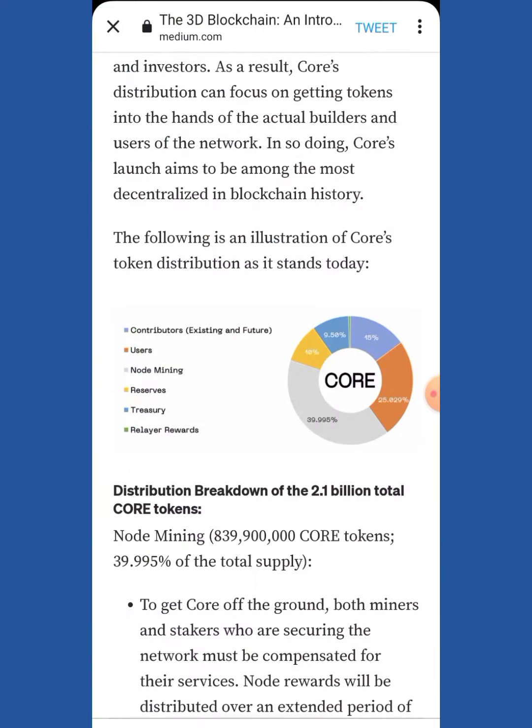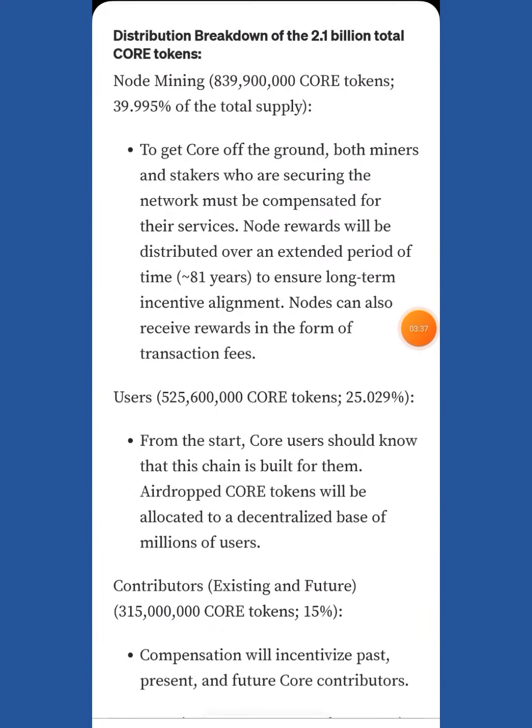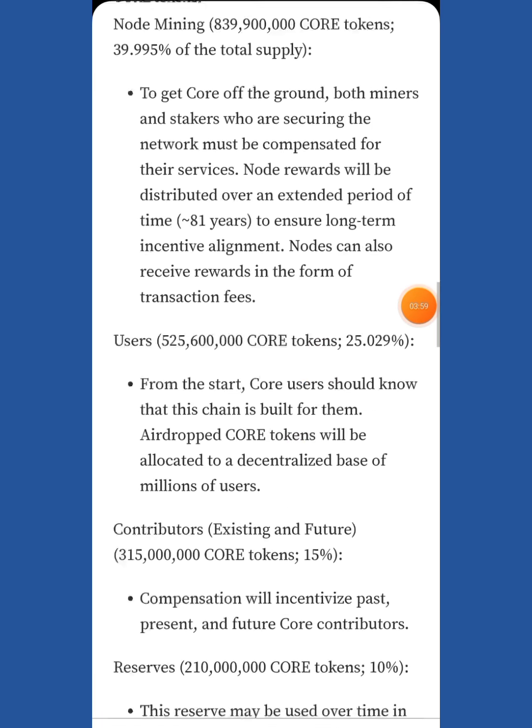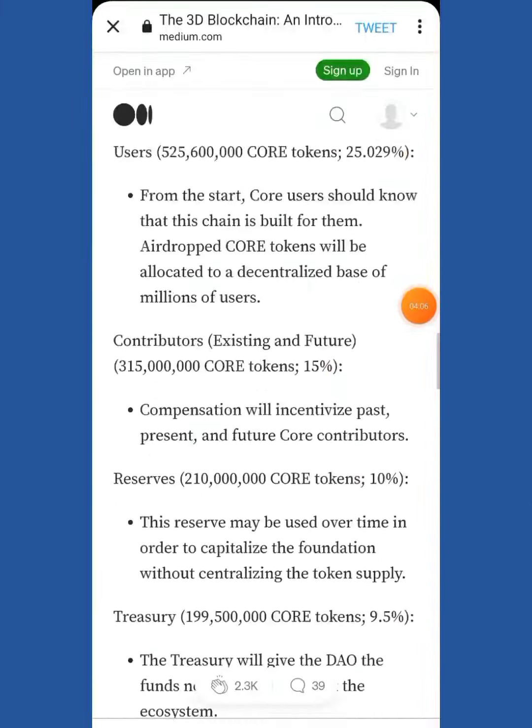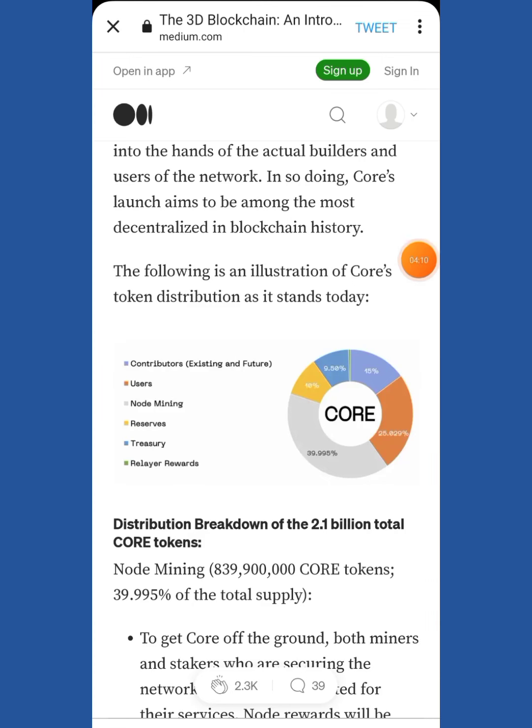Coming back to Core — what exactly we are going to get is from the 25% allocation. 25% is not less — it's around 525 million Core tokens to be distributed among us who have already claimed. If you have the Core token application, you can see your Core balance. That many people have claimed, and that constitutes 25%, which is 525 million of their tokens. They have also copied the Bitcoin tokenomics, so we can compare and imagine the token's future performance.